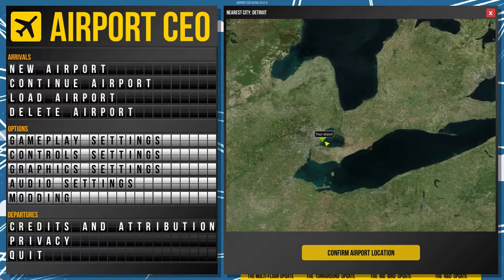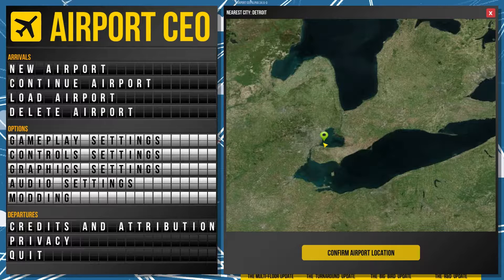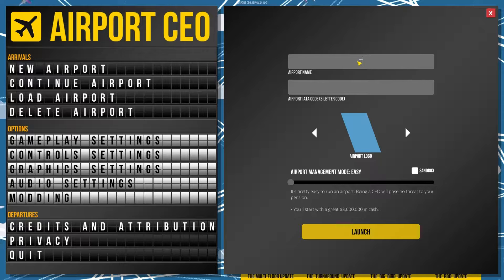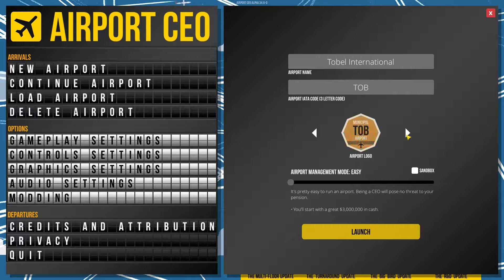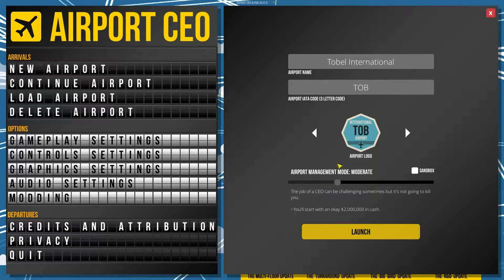We get to pick where our airport is located. As a child of Detroit, Michigan, I'm going to say that we have been given land — well, water — they basically built us an island on Lake St. Clair. So we're going to build a new Detroit International Airport called Tobol International, because I am so creative. We'll call this T-O-B, and we get to pick a cool little logo. I like these logos here. We're going to aim high for International Airport.